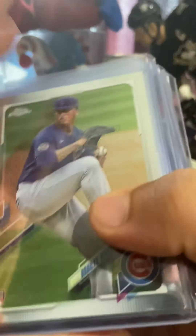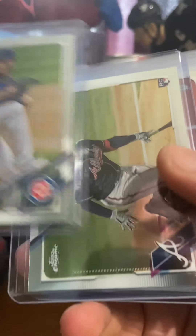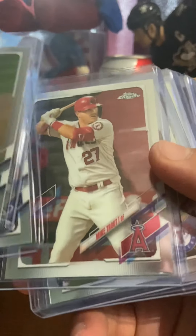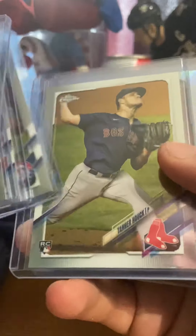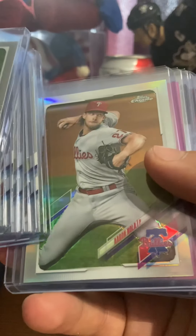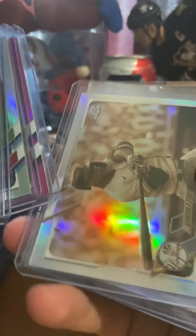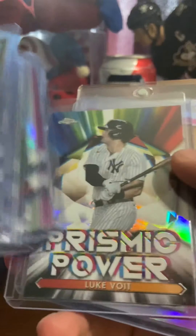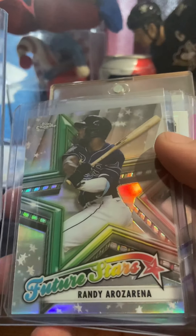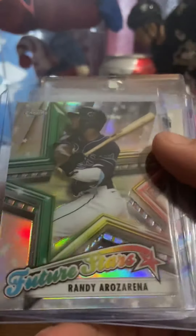2021 Topps Chrome: we have Marquez Williams, Contraria's, my trail base chrome, a rookie card. Sam Hoff-Tanner, Aaron Noah silver, Jack, Bunker, Joey Birds, Randy Rosa — Future Stars. That is a nice one, the coloring.